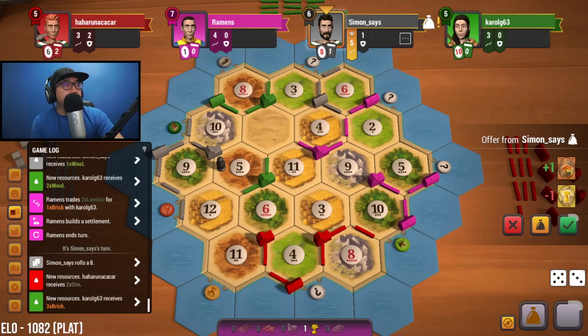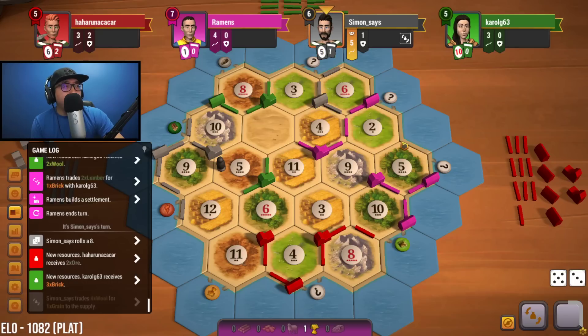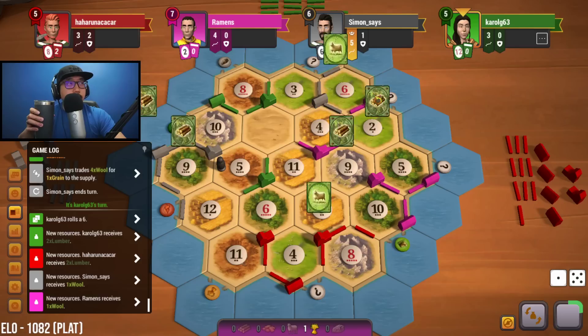Wheat for brick — I don't want to make that trade right now because I don't know what our next move is going to be. I see ourselves building down here, maybe getting the deuce-five. We'll start citying up here, and I do want to start buying dev cards. I also want to make this six-deuce a city to increase our sheep production. Six rolled — we get sheep for six.